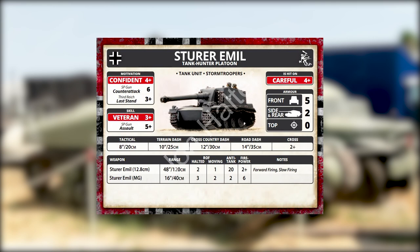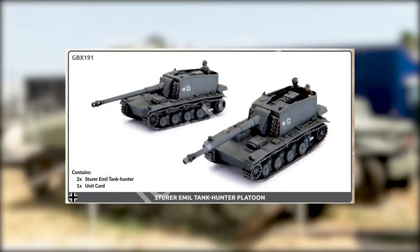The weapon this tank brings is massive: a 12.8cm gun with a 48-inch range, halted and moving rate of fire two slash one, anti-tank 20, and two-plus firepower. We're in Team Yankee territory at that point. It also has a self-defense machine gun. Anti-tank 20 is going to hurt pretty much anything in the game — even King Tigers have to fear this thing. You pay for it, but with the weak armor it's not a deal breaker; it's not like purchasing a Tiger. You can get one for around nine points, which is pretty nice.